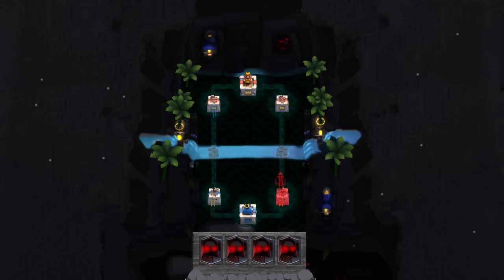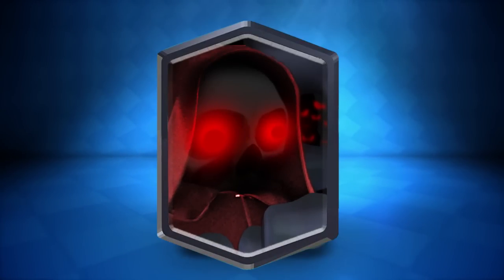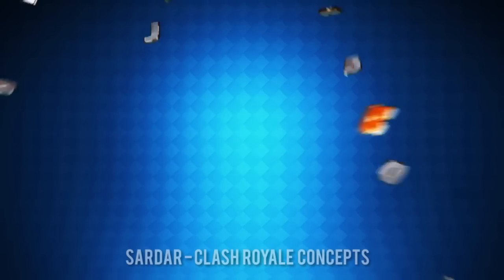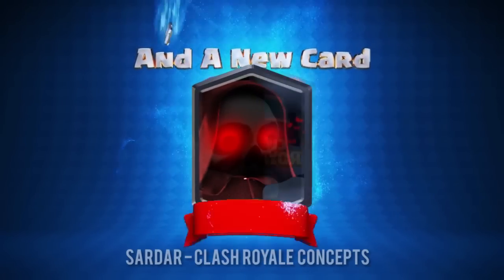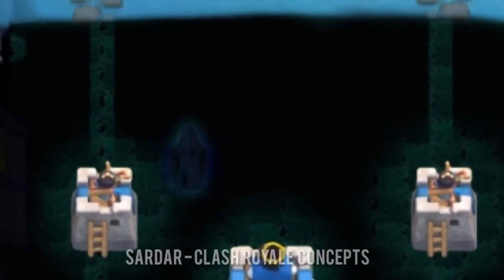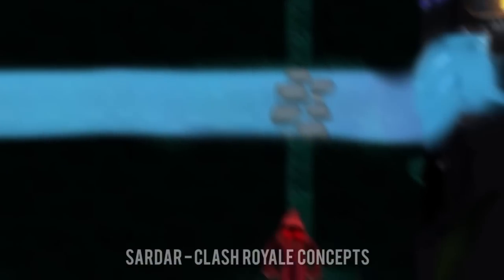For the most part the card looks pretty badass. My overall opinion on this card is that I don't think it should be 100% invisible to the enemy — I feel like there should be a happy medium. Because imagine the enemy puts a Ghost down, mirrors it, then clones it — you can't see anything, and the next thing you know there's like six of these ghosts on your tower and you're pretty much screwed. I like the concept of the card, but if it was actually added to Clash, I feel like there need to be some tweaks.